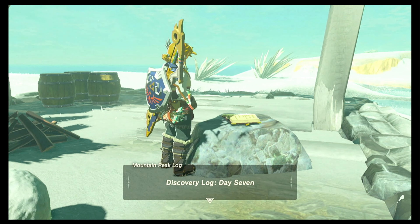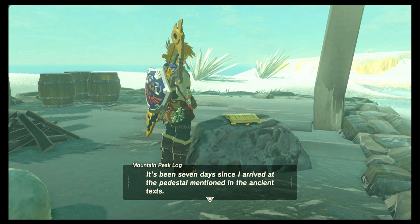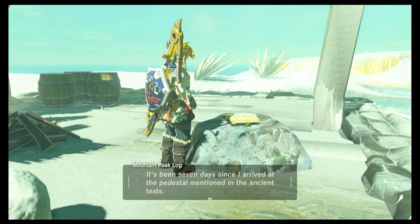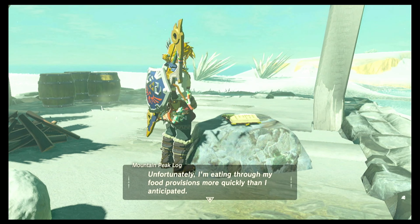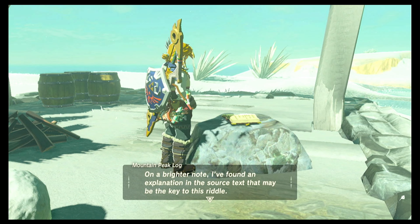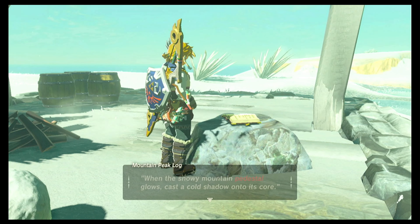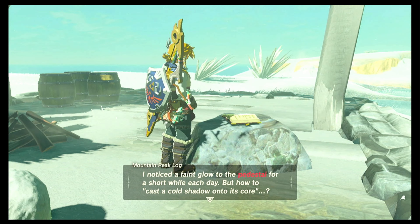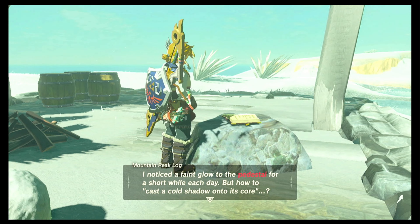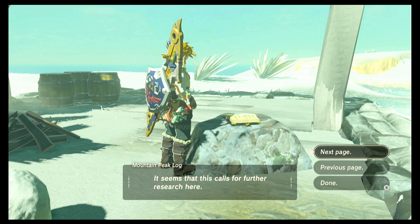'Discovery log day seven. It's been seven days since I arrived at the pedestal mentioned in the ancient texts. Unfortunately, I'm eating through my food provisions more quickly than I anticipated. On a brighter note, I've found an explanation in the source text that may be the key to this riddle: When the snowy mountain pedestal glows, cast a cold shadow onto its core. I noticed a faint glow to the pedestal for a short while each day. But how to cast a cold shadow onto its core? It seems that this calls for further research here.'